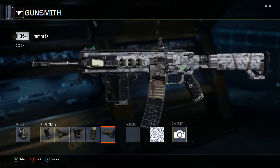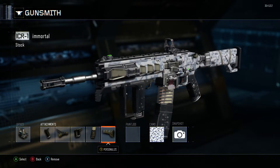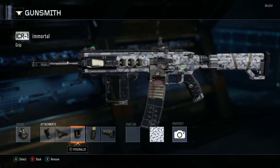You can see we got all this different stuff on it. And normally, you can get different variants through the black market, which I'll be showing off soon as well. You can get different variants to make your gun look even cooler.